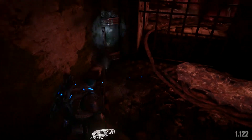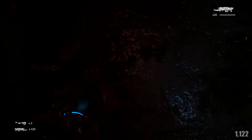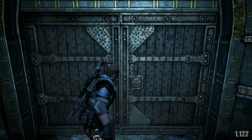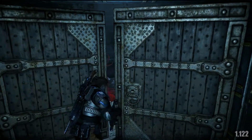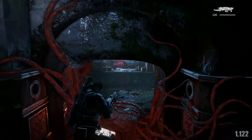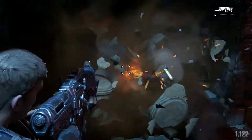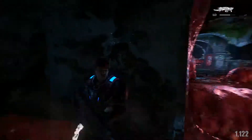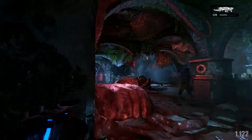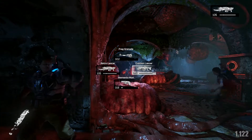First I like to switch out whatever secondary weapon — whatever weapon is not my Lancer — with this Retro Lancer because it's good against Juvies, and we're going to fight some Juvies here in this room. And the secret, the tip, the thing I have for you — the winning magic formula — is something the game doesn't tell you. It all has to do with these pots right here. I kind of let the Juvie come approach me, but that's the secret: shoot those pots, get in this archway and take cover.